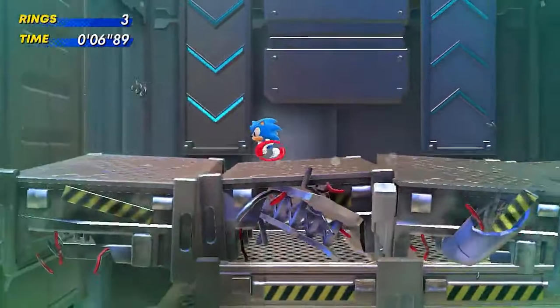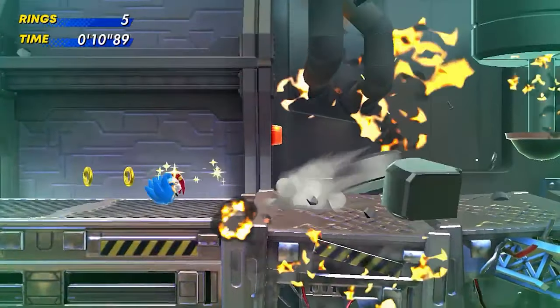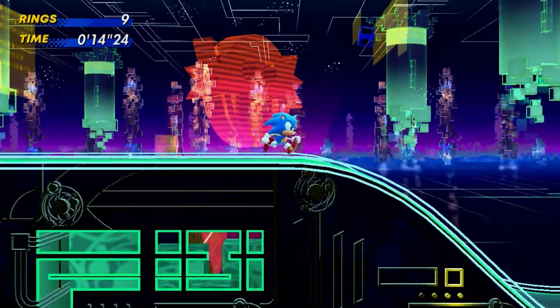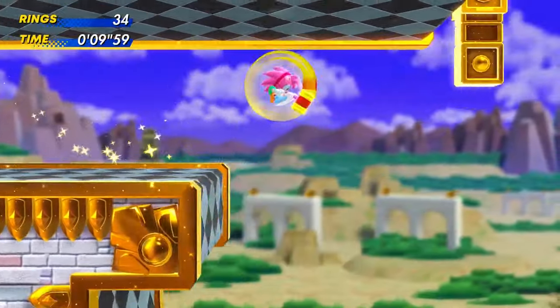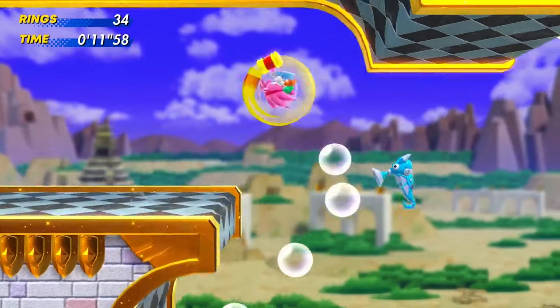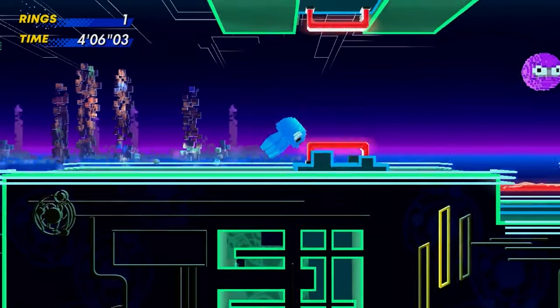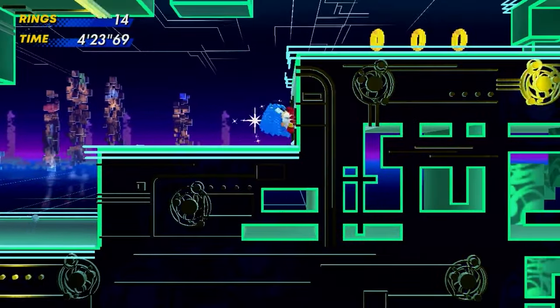Sonic Superstars. I was going to pick Egg Fortress for its cool rewind time mechanic, but I just put Egg Gape from Forces, so I don't want a repeat of that. I considered Golden Capital for a tiny bit, but I absolutely hate that stage with burning passion, so I discarded that idea immediately. Anyway, Cyber Station has a lot of fun gimmicks, like the mouse one and the jellyfish one — that's fun to use. Also, we get Voxel Sonic, and he is precious.